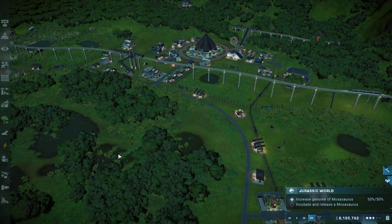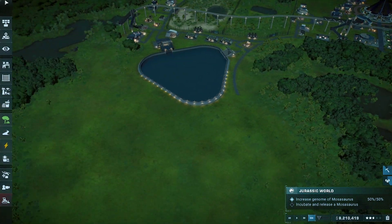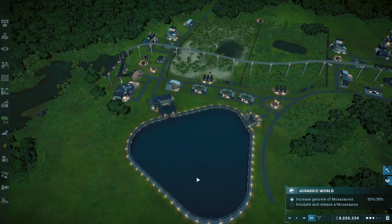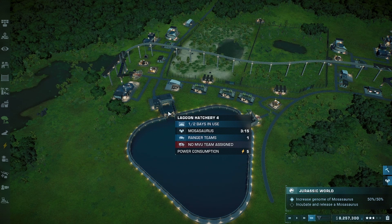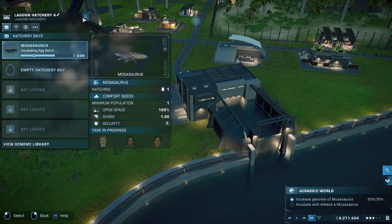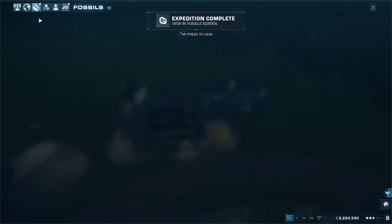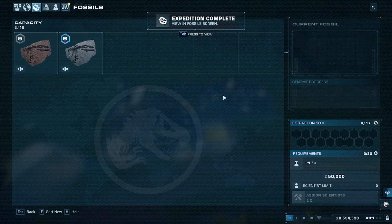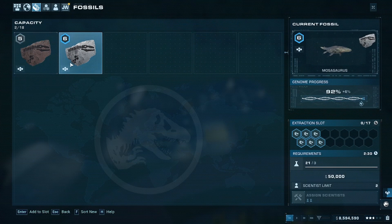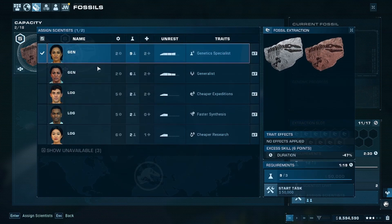I don't need to increase the storage capacity, I just need to increase the amount I can extract at one given point. It was a joke doing the Mosasaurus DNA one by one — only three pieces come in at a time, which takes forever. Before I didn't have this much space so I could only do one at a time, but now I can do two. That's actually nice.